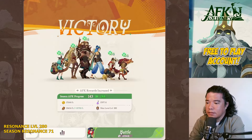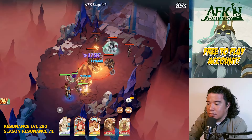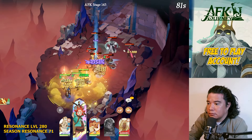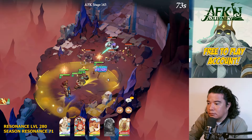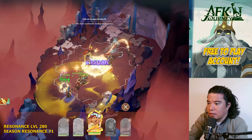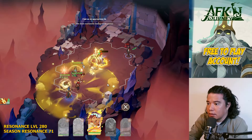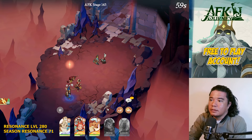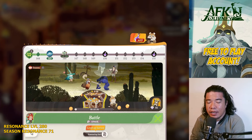Next is stage 145. Let's do this setup and aim the mage at the back first, then Carolina, then the warrior, then another warrior — and set Audi to auto battle. That clears AFK stage 145. Thanks for watching and see you again on my next videos!